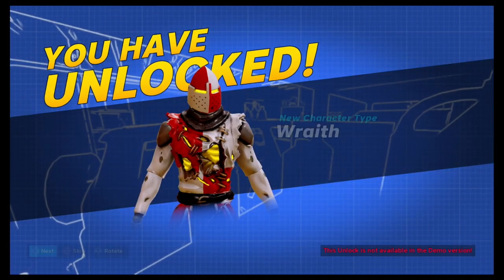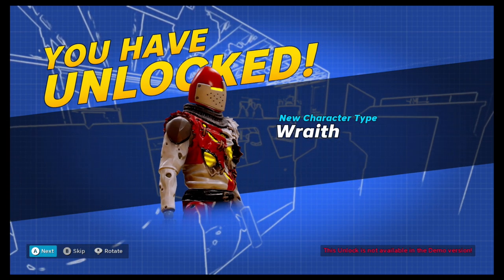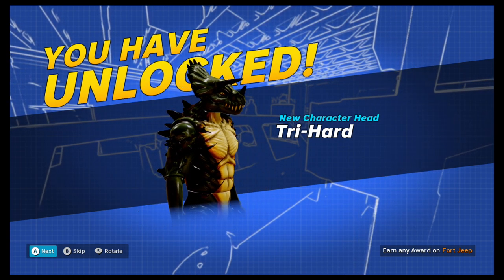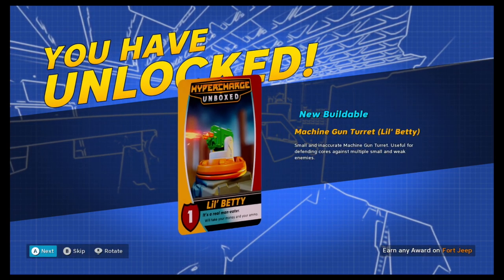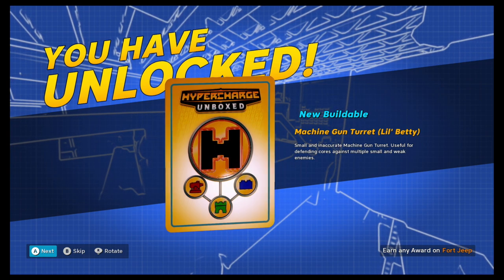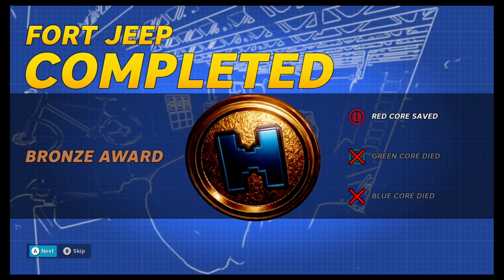Victory! We did it! The little knight dude — that is really sweet — and not available in the demo of course. The Try Hard award — earn any award on Fort Jeep. We got a Checkmate gun, that's sweet! And the Little Betty — a small and inaccurate machine gun turret, useful for defending cores against multiple small and weak enemies. Like Beyblades! Fort Jeep completed — Bronze.